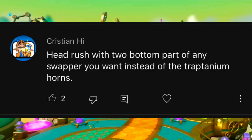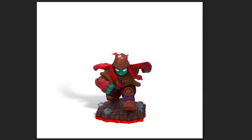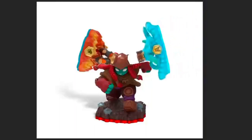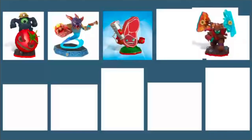Head Rush with two bottom parts of any Swapper instead of the Traptanium horns — this is funny, I like this, Christian. It's like the perfect level of bad. Starting with Head Rush, gotta rip off the horns — they gotta go. For the Swapper bottom halves, I thought of Earth elements like Rubble Rouser and Doomstone, but I'll keep it basic and go with the Starter Pack boys: Blast Zone and Wash Buckler. And if this is the winning custom, I got the idea to include the Swapper's top magnets into Head Rush's head, so you can even swap apart the horns and have a 3-in-1 working Skylander abomination.